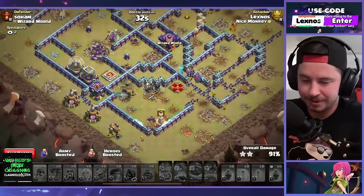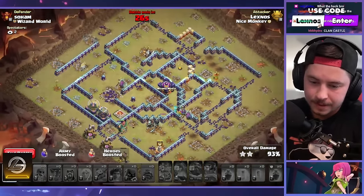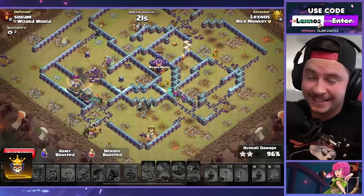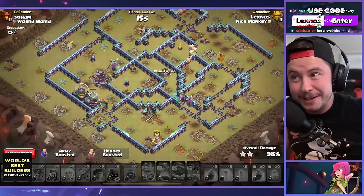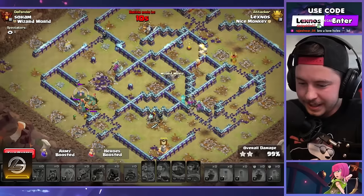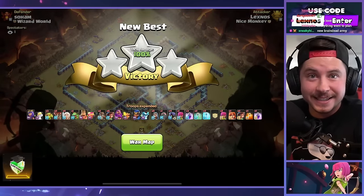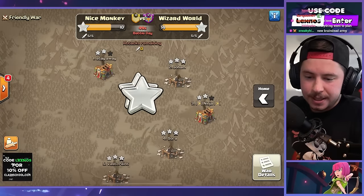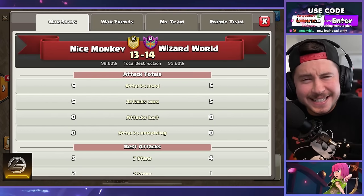These things are actually broken confirmed — they just walk right through the walls. Wizards can get in for the middle, that's nuts! 18 seconds to go, 97% — wizards take the CC building, it's still a freaking three-star! Supercell please nerf root riders. Oh my gosh, we are gonna have perfect wars every single day. But it's still a win for Wizard World because we had two fails — rip us. There go the last three stars, but it's a win for them: 14 to 13, 93.8% vs 96.2%.